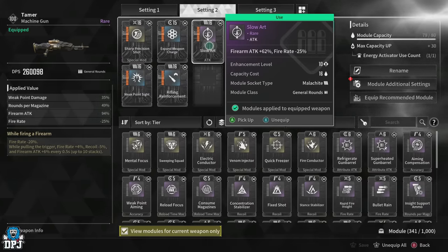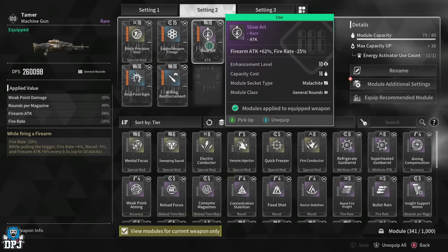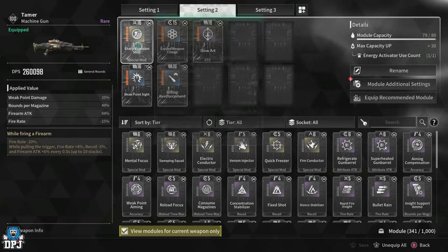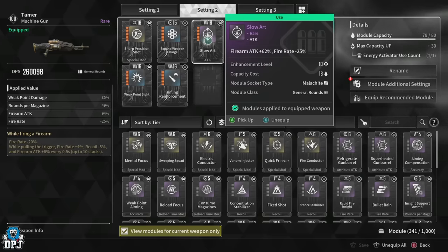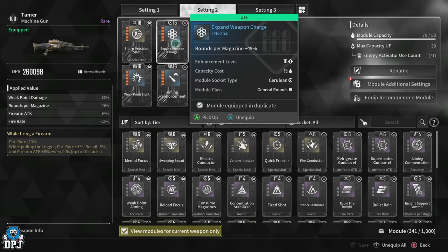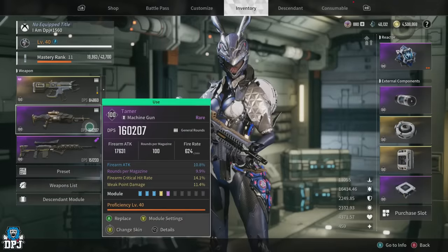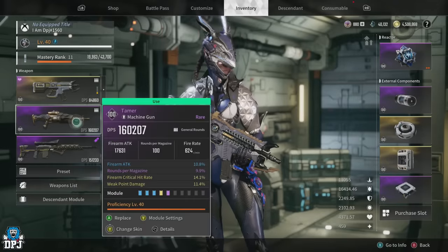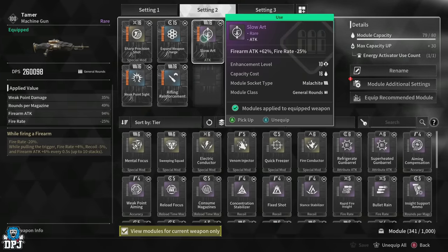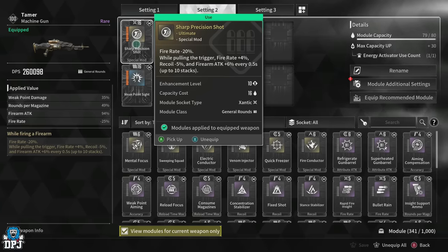I've also paired Sharp Precision Shot with Slow Art, which gives a plus 62% firearm attack when fully maxed out but drops fire rate by minus 25%. When both are fully active, I'm at roughly only minus 5% fire rate total — because Sharp Precision Shot adds 40% (20 over base) and Slow Art takes away 25%. I've also added rounds per magazine at plus 49%, and with the base stat of plus 9.9%, I get 156 to 158 bullets in the mag, giving me over 105 bullets worth of stacks active.